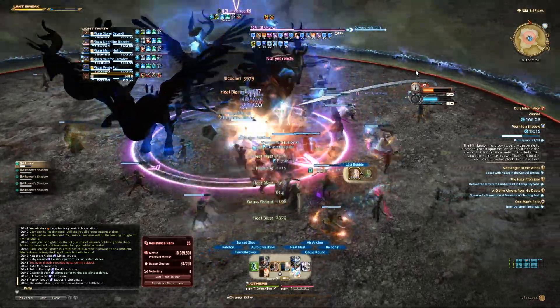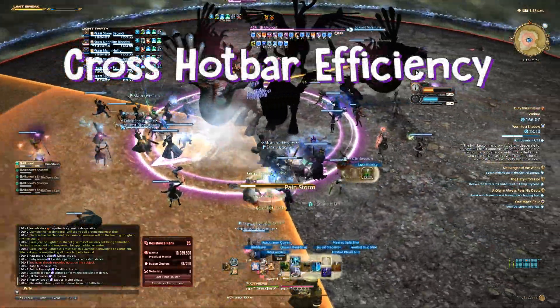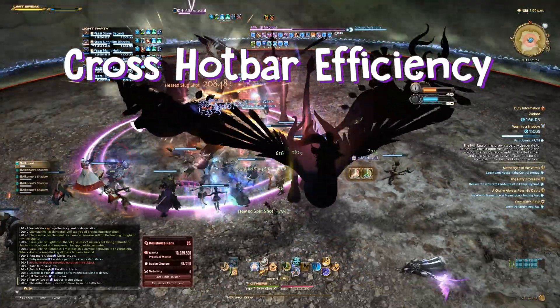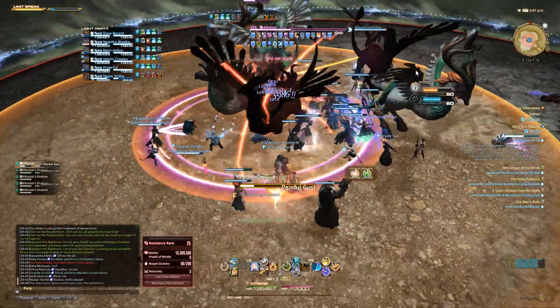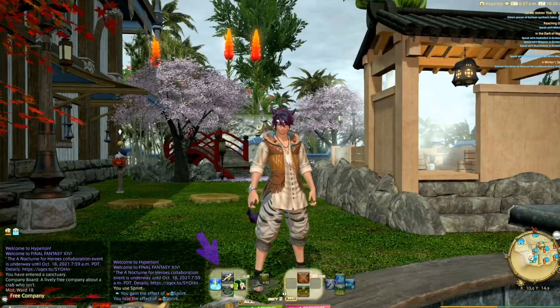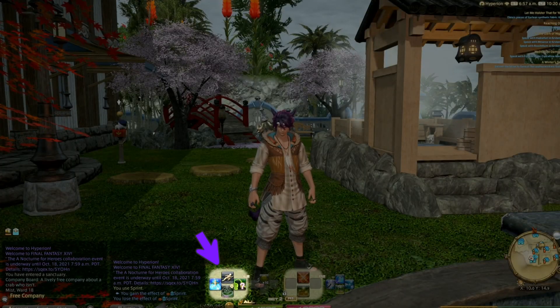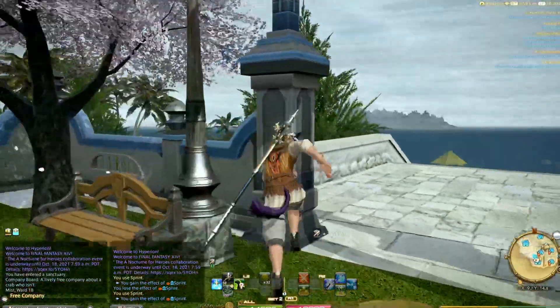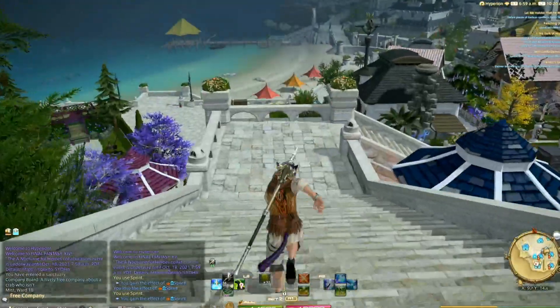Sorry keyboard players, this next step is for controllers. Playing on controller provides some strong movement ability at the expense of key mapping efficiency, so you have some precious real estate on your hotbar taken up by the sprint ability. You can actually map sprint and any other ability to your R3 and L3 buttons, which are the stick clicks. You can do this with user macros.